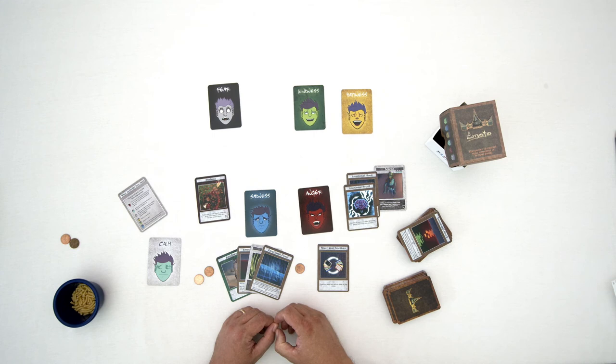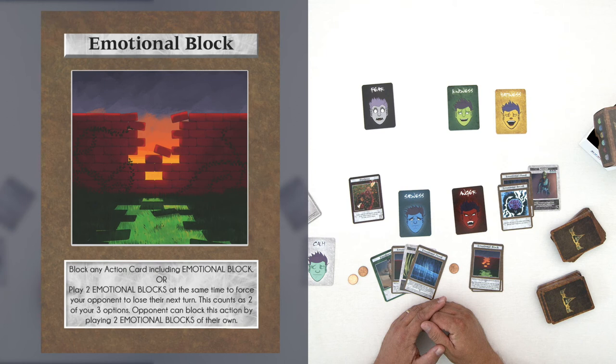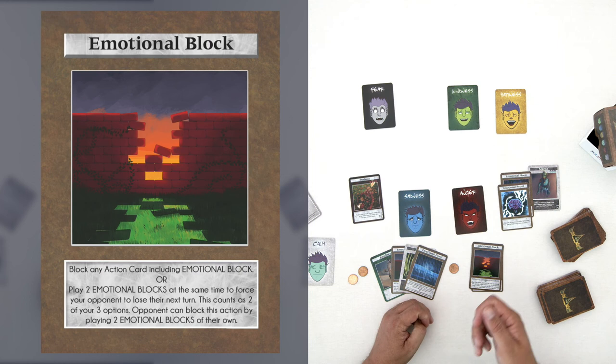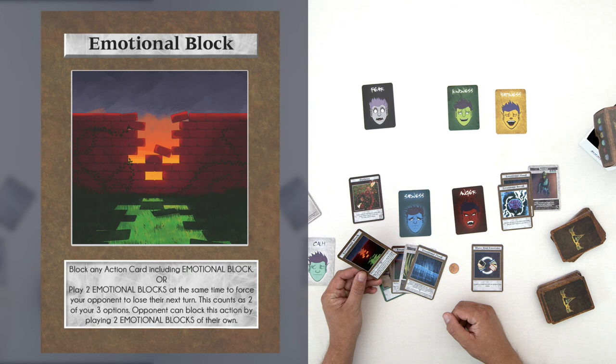If someone plays an action card and you don't like it — you don't want to show your hand or share your emotions — you can play an Emotional Block card. This blocks any action card being played. An Emotional Block card can also block another Emotional Block card: if they play an Emotional Block to refuse showing their hand and you also have one, you can play yours to block theirs, and they must go forward with the original action.